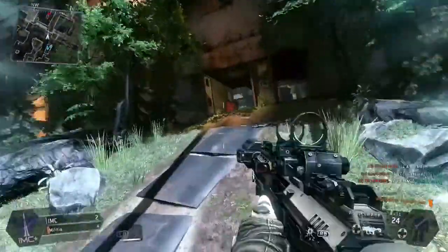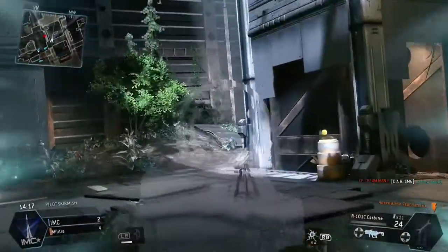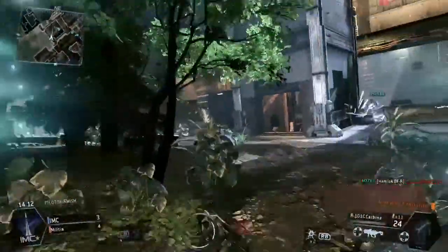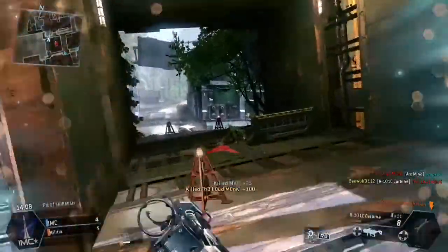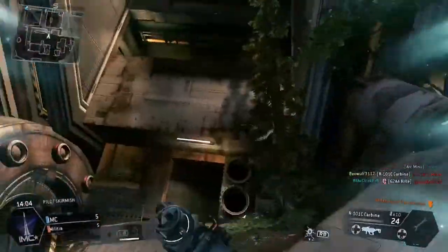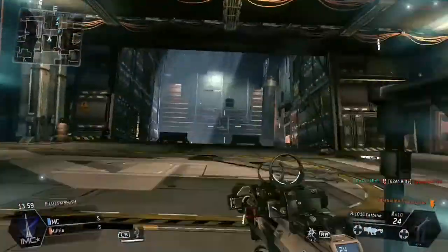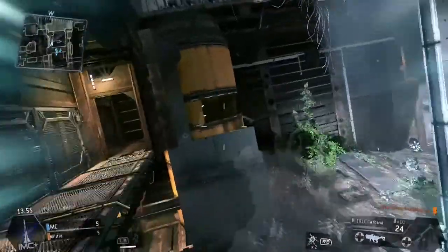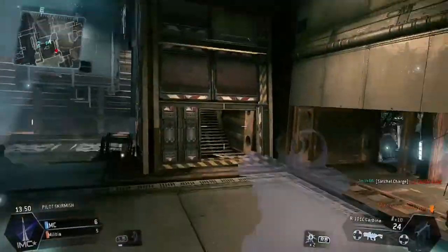Pilot Skirmish puts 8 pilots on each side against each other without the support of grunts or titans. The first thing I noticed when I jumped into this game mode was how empty the maps felt. Titanfall is typically a loud and visually chaotic game — you've got pilots jumping around, titans running around smashing each other, drop pods hitting the ground, grunts roping in from drop ships. A lot of the environments have moving components and there's almost always an aerial battle going on above your head, and all of that makes Titanfall a really fast-paced and energetic game.